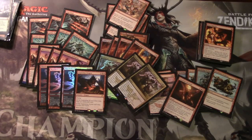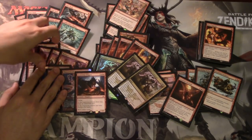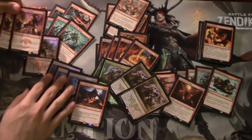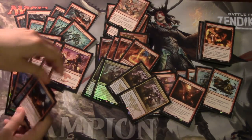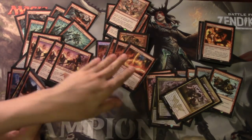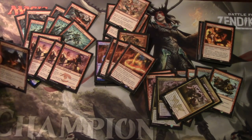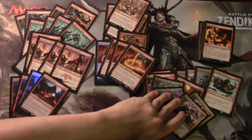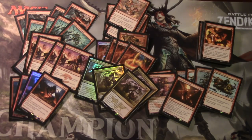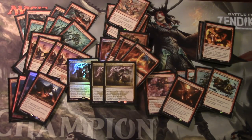Your one-drops are a playset of Wild Slash, a playset of Goblin Glory Chaser, one Zurgo Bellstriker, and four Zurgo Bellstrikers total. Your two-drops consist of a playset of Dragon Fodder, a playset of Goblin Pile Drivers, and a playset of Abbot of Keral Keep. Abbot isn't necessarily always a two-drop, and you have to play it carefully. Kolaghan's Command can get Abbot back as well - any creature, including a dragon, should they die.